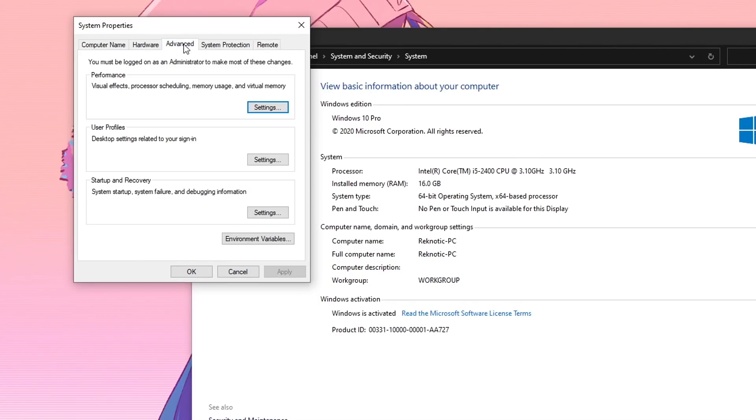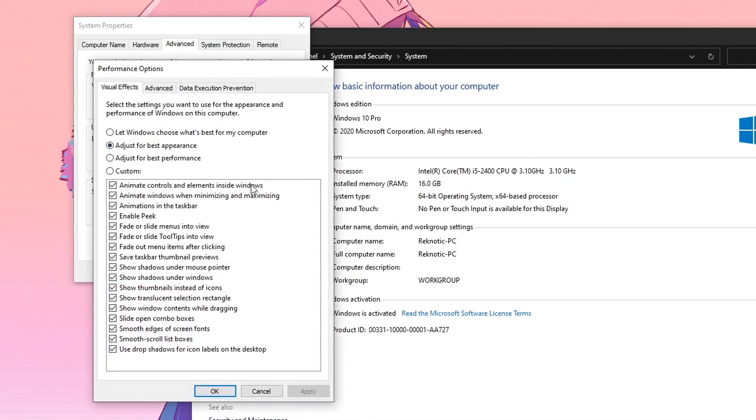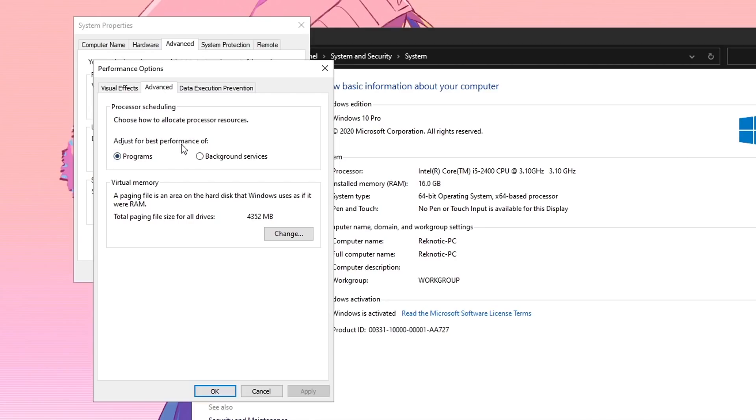Go into the Advanced section and under Performance click on Settings. Set it to Adjust for Best Performance. Personally, I also check Show Thumbnails instead of Icons and Smooth Edges of Screen Font. Then hit Apply. Go into the Advanced tab and make sure Adjust for Best Performance is set to Programs and not Background Services — sometimes Windows automatically sets it to Background Services which can cause huge FPS drops, so always make sure it is set to Programs.